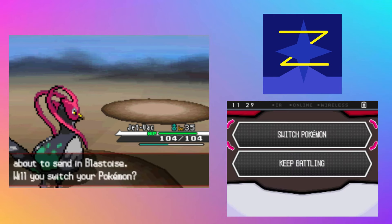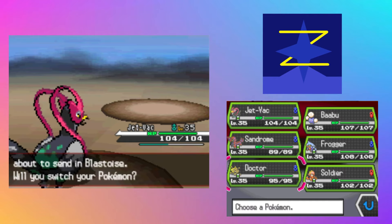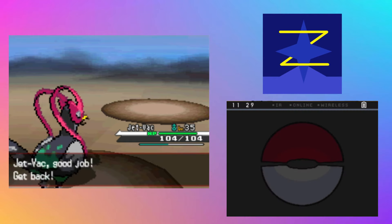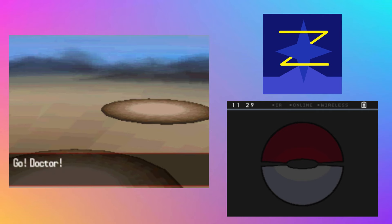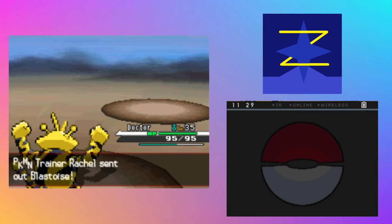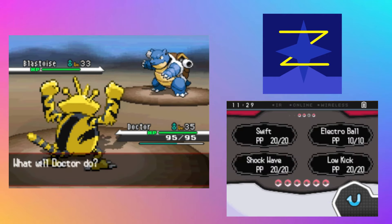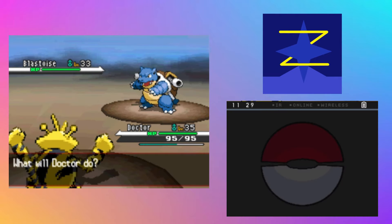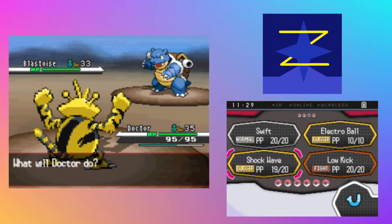That was actually very funny. We're gonna go ahead and switch out to Doctor here in order to deal some massive electric damage to Blastoise. This should be pretty good — we get a STAB super effective move. So we're gonna go ahead and start with Shockwave. Oh, he used Protect. You're so cool.